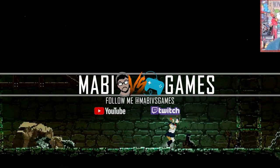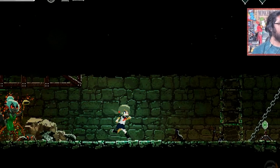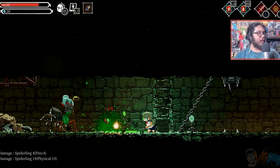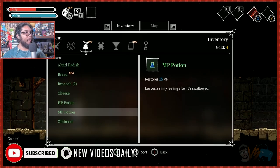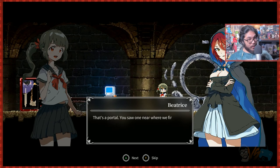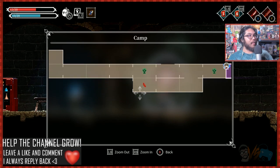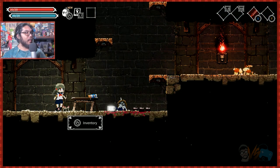Welcome back to another episode of Mom Impressions. Today's game is Lost Ruins, which comes out May 13th, 2021. It was developed by Otari Games and published by Dangan Entertainment. I did receive a review copy but all thoughts will be my own. I want to answer a couple questions today: what is Lost Ruins, who is it for, and is it ultimately worth picking up? Lost Ruins is a side-scrolling action Metroidvania with a really awesome art style.